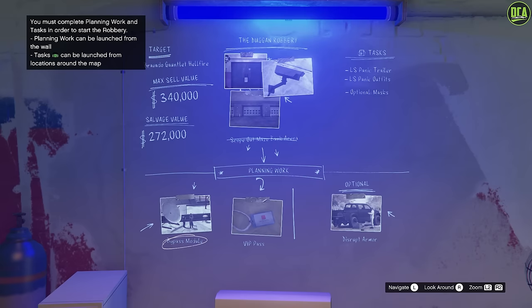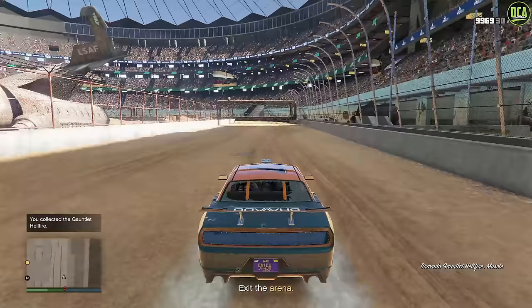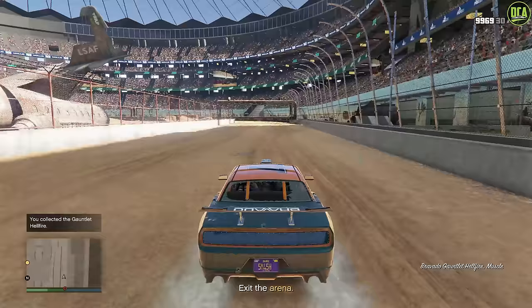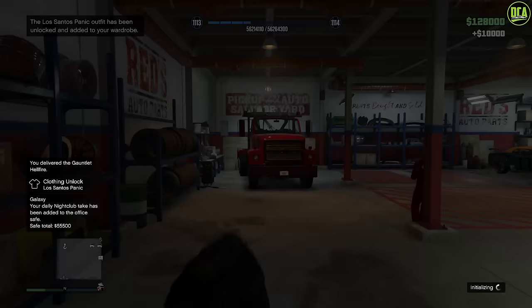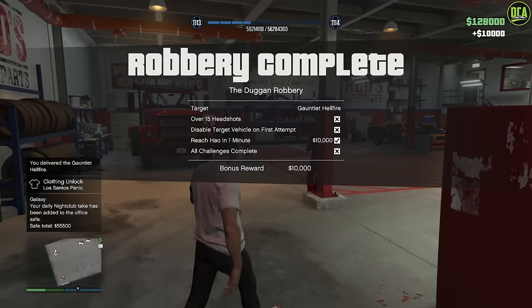Once you get the required tasks and planning work done, you can go ahead and start the vehicle robbery. I really like these robberies — I think they're very well made and extremely creative. Once you finish the robbery, you acquire the car and bring it back to the salvage yard. There are also some bonus challenges you can get money from, but obviously the main goal is the car.